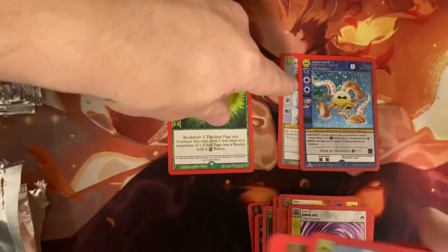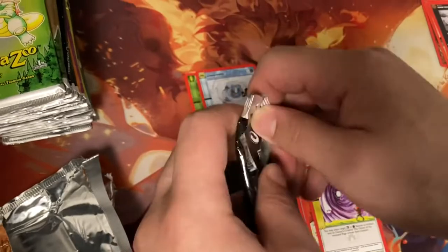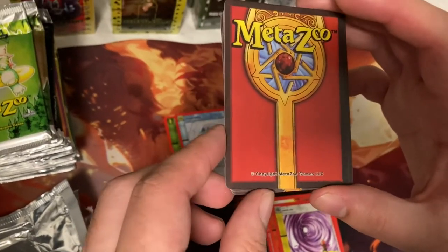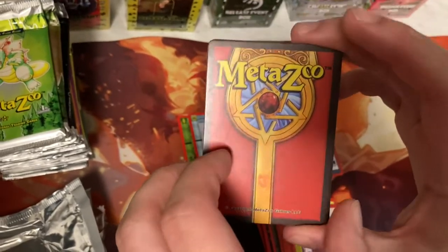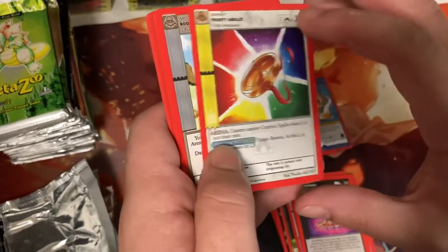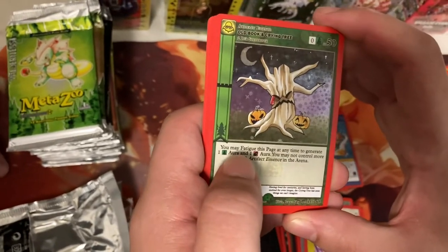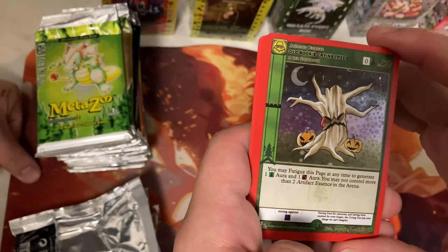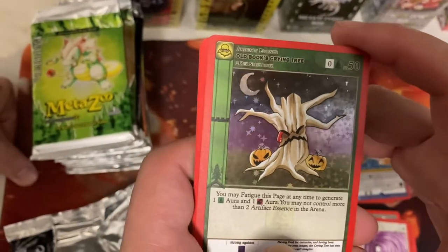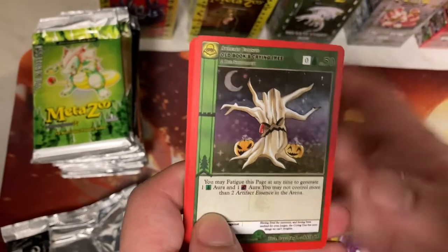Those little symbols mean it heals at the end of the turn too — that heals twice. What is it, like 20? That's one per symbol. We got another Nightfall pack. The more I open, the more this set grows on me. It could be ten apiece per symbol — it's either ten or twenty. Boost the Aura — Earth, Die, yeah. Even though I'm supposed to be the one knowing more, I don't know as much either. We're both pretty new to this game but it's getting more and more interesting. You may fatigue this page at any time to generate one of that aura and one of this aura — basically it's a forest-forest and spirit, so it's a mana dork. You may not control more than two artifact essence in the arena.